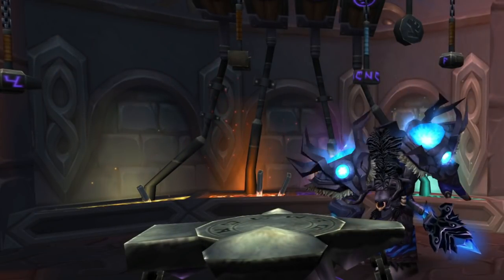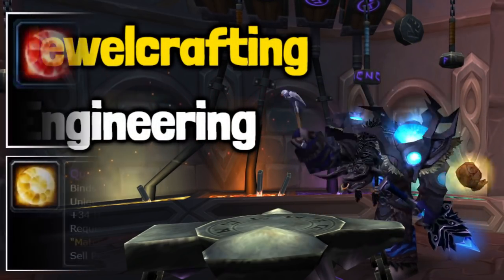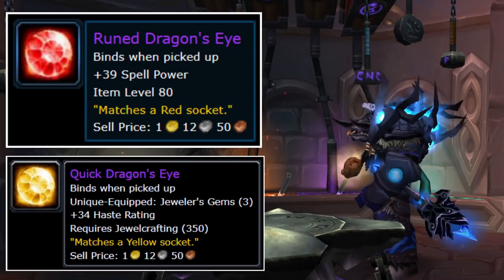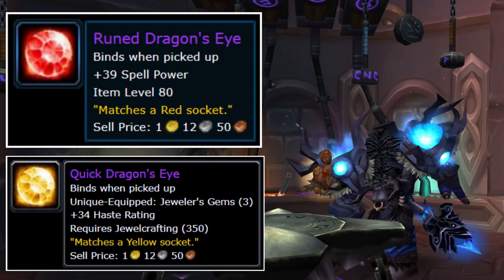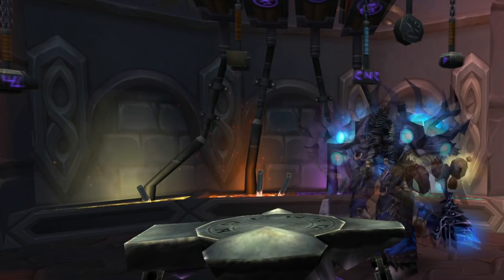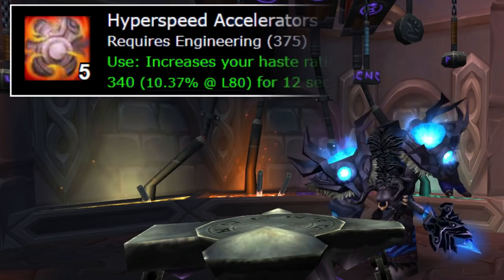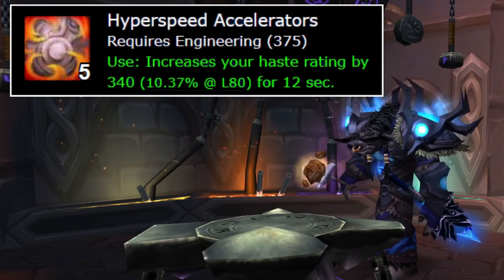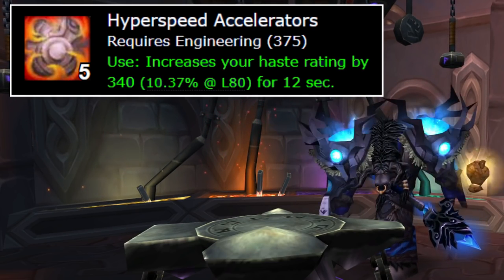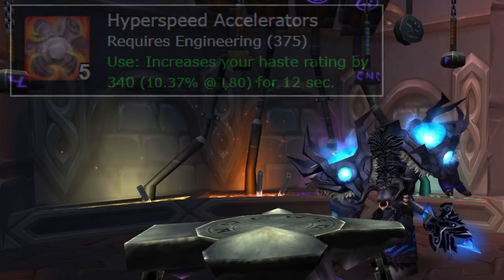There are two professions that I always pick: Jewelcrafting and Engineering. Jewelcrafting will allow me to craft three epic gems, and you can even craft these in the early phases when there are no epic gems available to non-Jewelcrafters. Another reason Jewelcrafting is so amazing is because it allows me to focus on the exact stat I would like to benefit from, which is not the case with other professions in this expansion. The reason I pick Engineering is for the glove enchant — Hyperspeed Accelerators — which increases your haste and is beneficial for all three specializations. Engineers also benefit from other enchants, for example Rocket Boots on their boots and even a Parachute on their cloak.